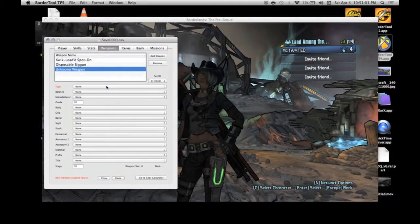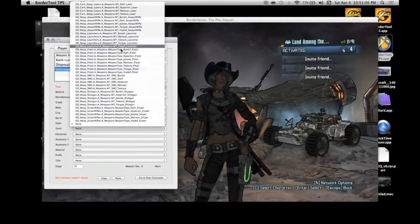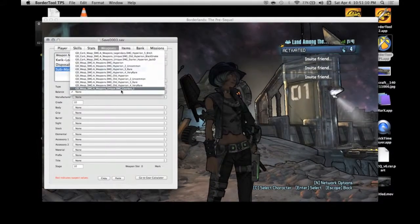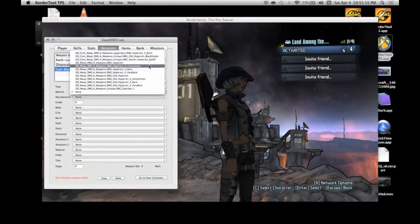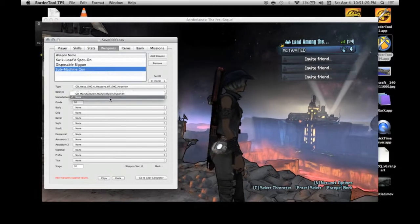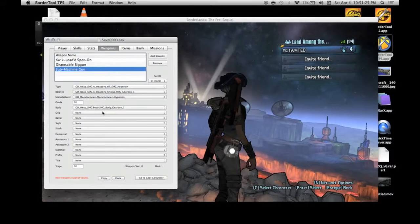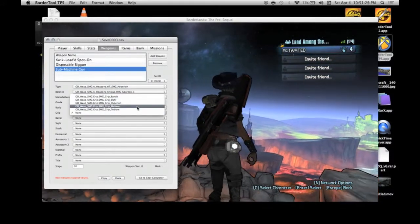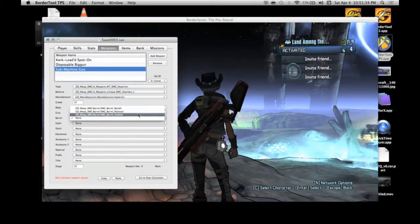Click Add Weapon and you'll build your weapon. Pick what kind of weapon you want — I'll go ahead and go with a Hyperion SMG. You can go with the Gearbox one, Hyperion body. Pick whatever grip you want — if you don't have one you won't be able to shoot. The barrel just doesn't really matter.